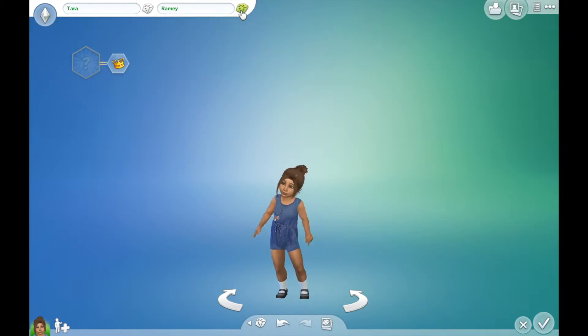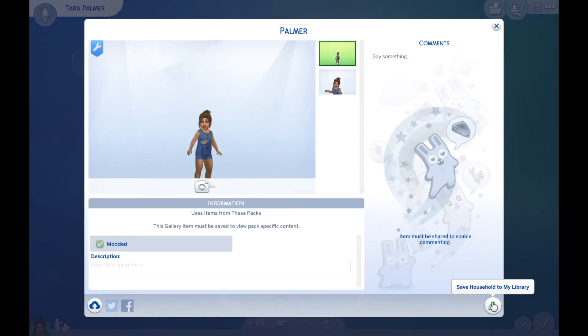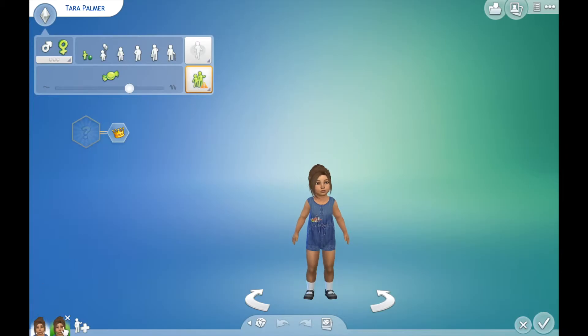And maybe Tara Palmer. So what I'm going to do is save this household to my library so that I can add her again and just merge. And this way, when I age her up, we have something to go back and forth and compare. So, little Tara, let's see how we did - one, two, three.